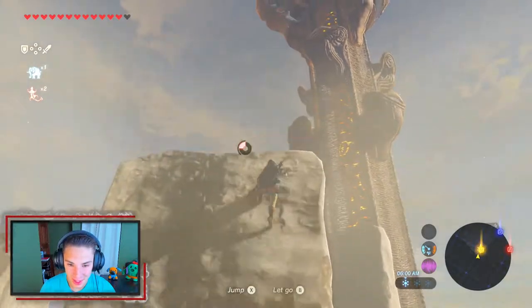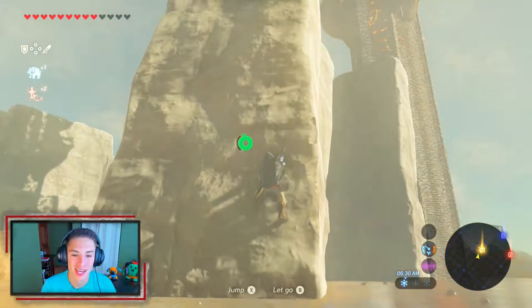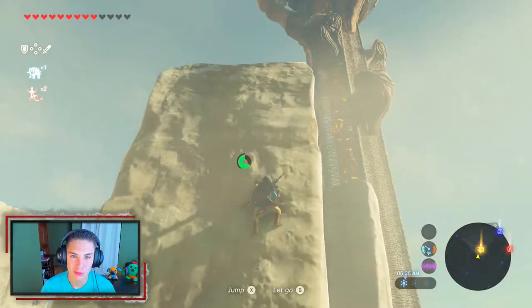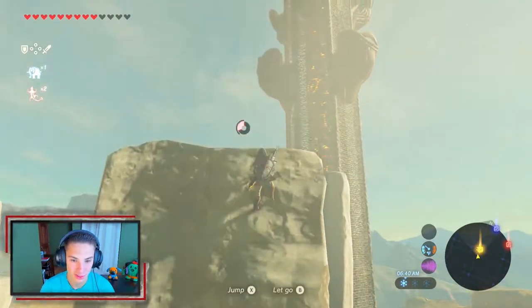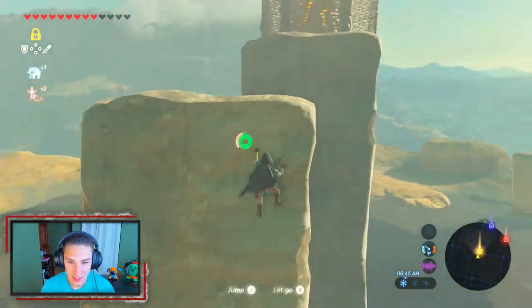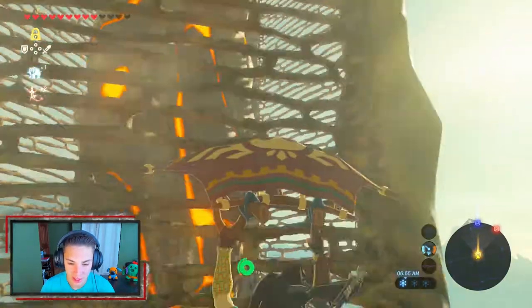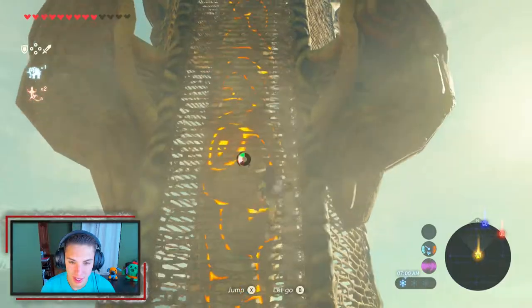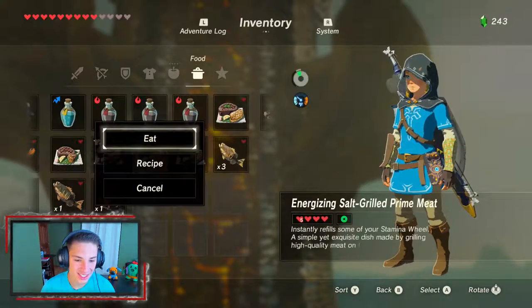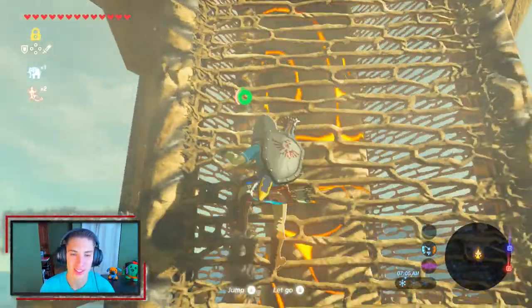The downside of using all your spirit orbs for heart containers is we don't have a lot of stamina to make things quicker. Our spirit orbs are going to go towards stamina vessels from now on since we focused so much on hearts. Good thing we have a stamina meal — we're going to eat it up so we don't fall and have to reset everything. Now we can make our way up to the next platform.